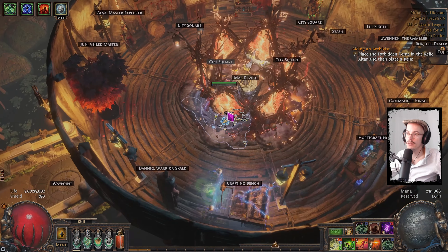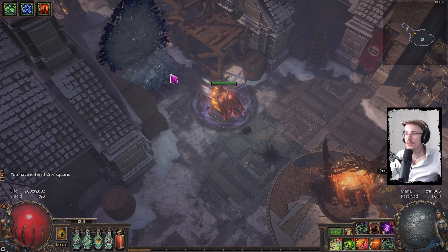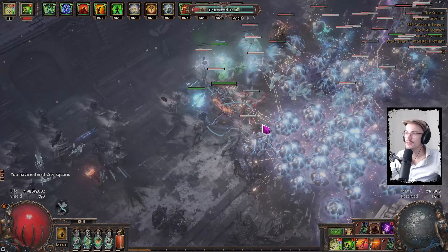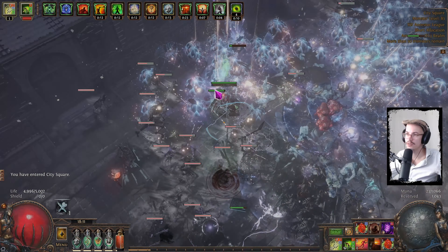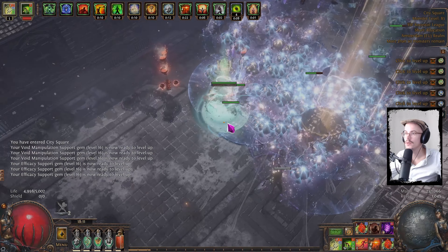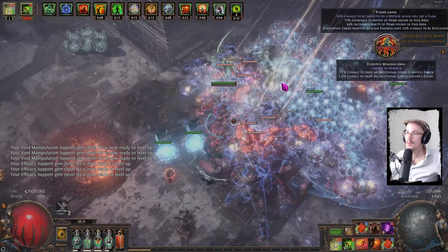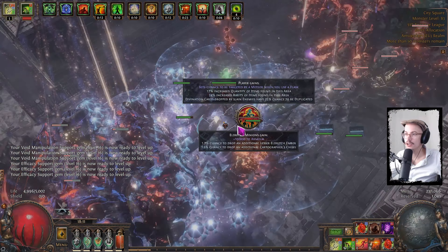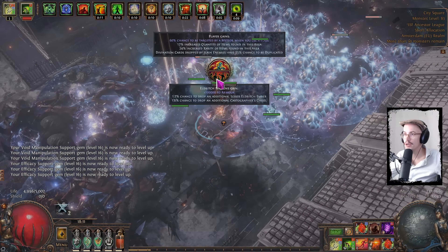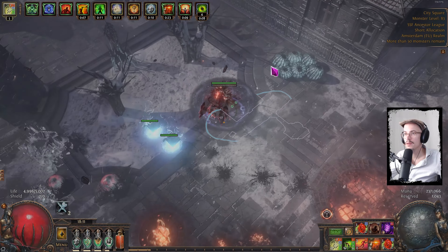You can see a little bit what the build is like. I will say though — you don't see anything, right? That's the build. It's Toxic Rain. You absolutely cannot see what's going on. You gotta be wary of that. Damage is high though. I have Eternal Delirium active by the way, and I'm actually looking for the boss.